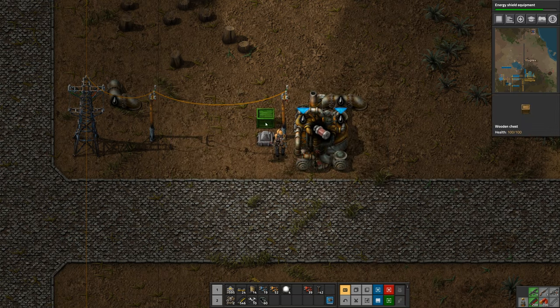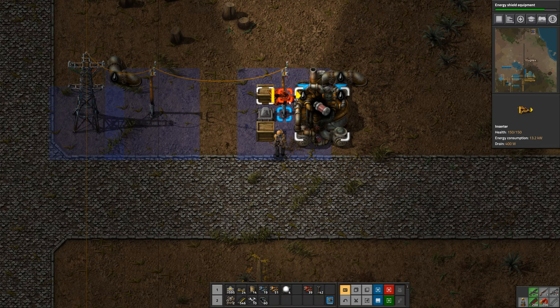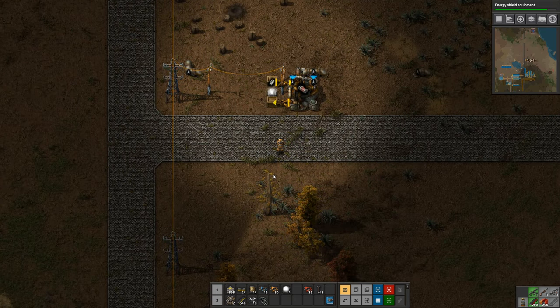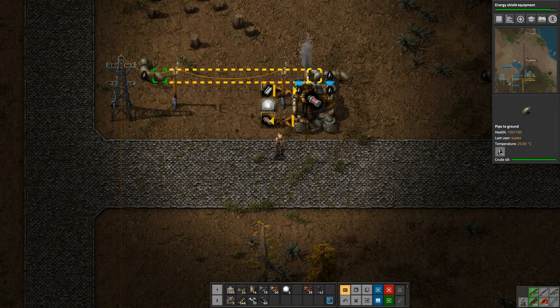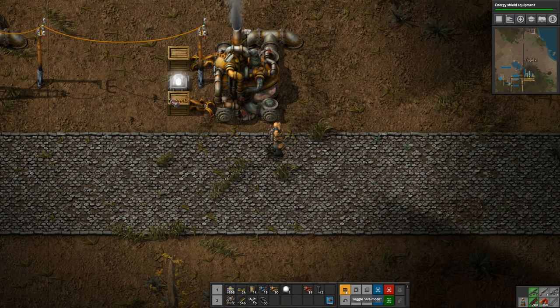Let's make a couple small boxes, get some yellow inserters, and throw in a bunch of steel - crafting time is six seconds each. You can see it producing, kicking out smoke. That's new smoke animation - actually all the animation on this machine is really nice. Let's turn the alt off so we can see it better. That looks really cool - all new with version 17 I believe.